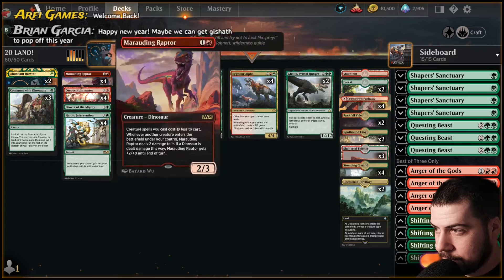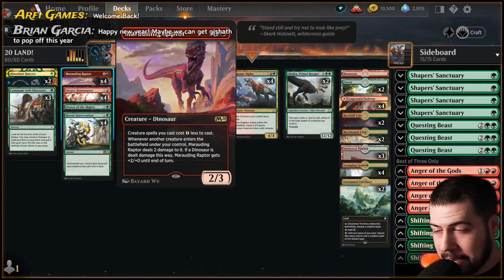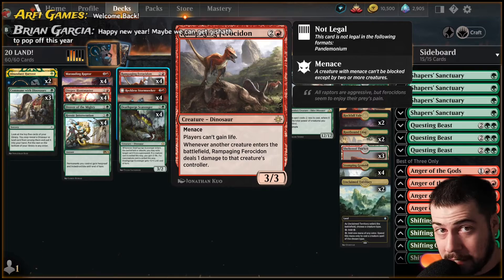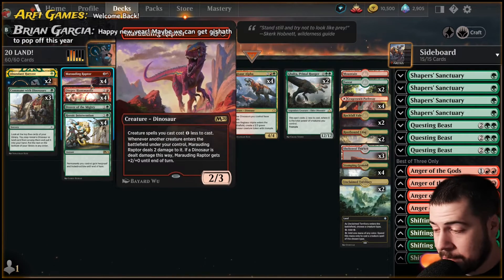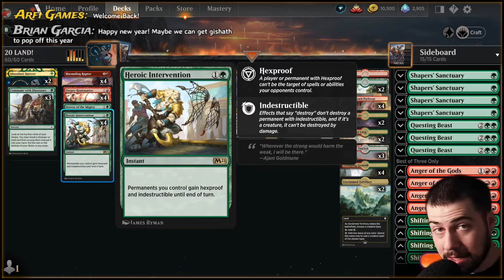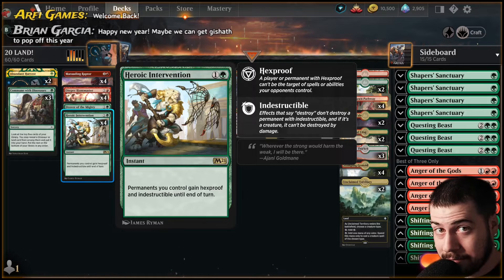Marauding Raptor — we don't have the three amigos here as you can see. I decided to take a Drover just to make a little bit more space, and I think for now with the curve being so low and a lot of three drops, Marauding Huntmaster is probably going to be enough.